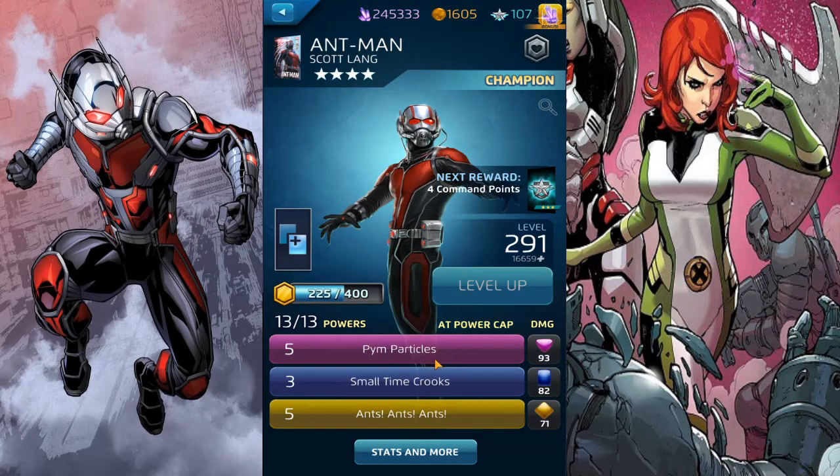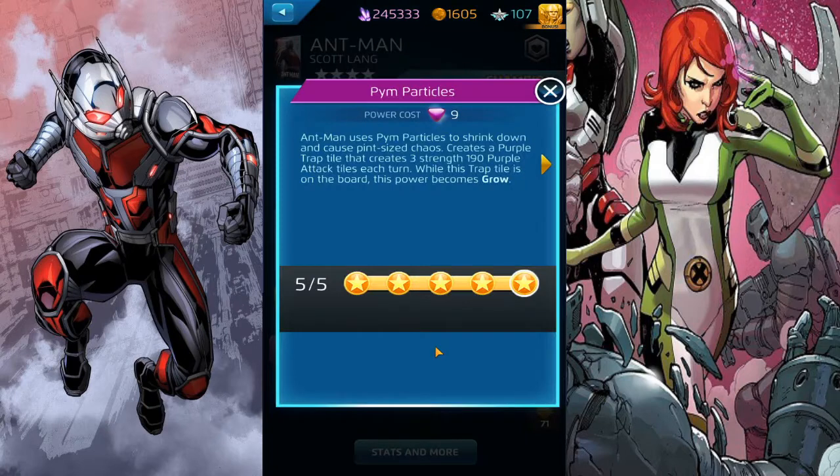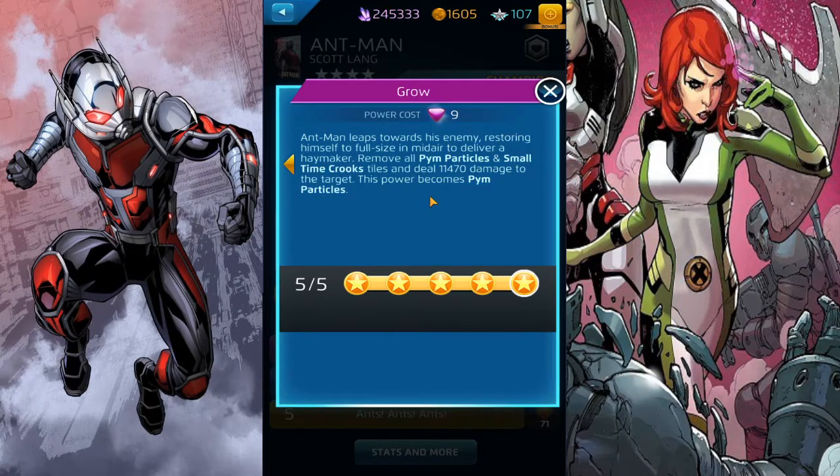I'm not going to try to steal Jean Grey's special tiles even if she activates her green - I don't think it'll do more than 2,500 damage. With Pin Particles, I just want to focus on generating 18 AP to activate it. It puts three attack tiles on the board every turn with a trap tile - strength 100, 190 - and it turns into Grow, removing all Pin Particle and Small Time Crooks tiles, dealing 11k damage even if you only have one of them on the board.